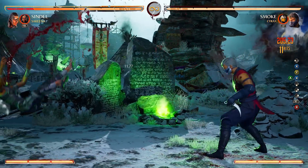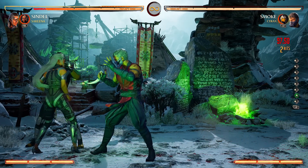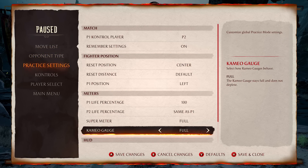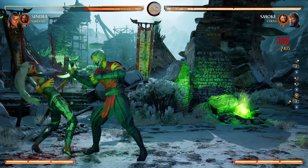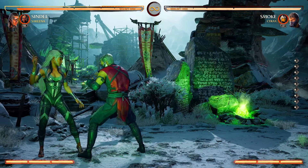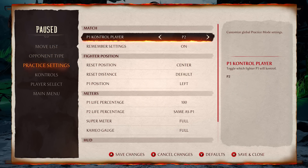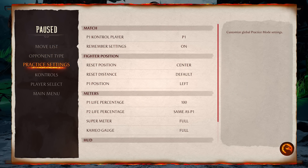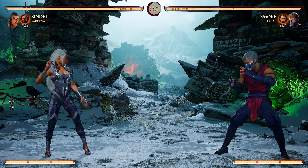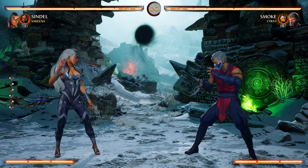Some characters like Sindel can actually combo into the net with her cartwheel — let me see if that works. No, it's too slow. But yeah, Cyrax is another character that is just incredibly popular online right now, and there's good reason for it because he could extend your combos, keep you safe, and sort of plug some of the holes in your combo strings like Smoke. You just have to be a little tight on execution — you have to call it at the right time. Compared to Sareena, Cyrax is a lot harder to use, but he's right up there.